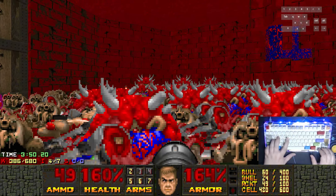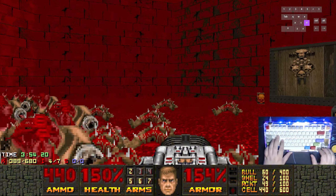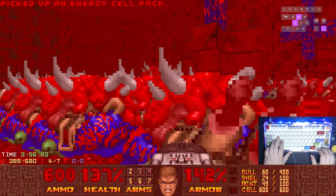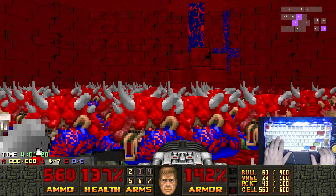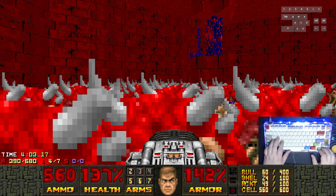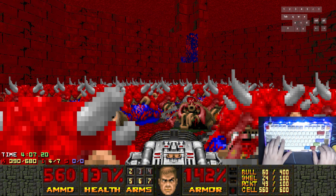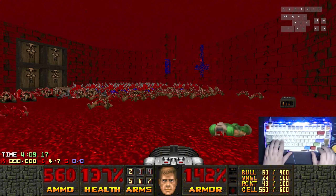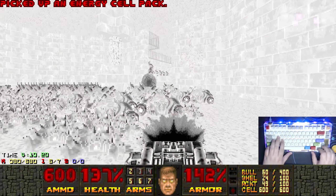Probably shouldn't be using the Rocket Launcher too much, because it really comes in handy in the next room. I'd say that one of the biggest flaws with this map is it kinda has that issue where the Monster Closet almost seems too big, so it takes forever and a day to actually start spawning in. There are some Skeleton Guardians right in front.